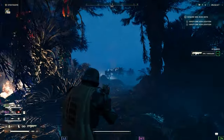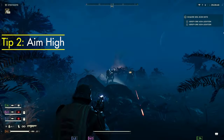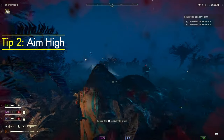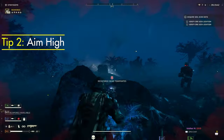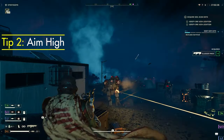Tip number two is adjusting your aim to be slightly above the target you want to hit. Unlike traditional guns in Helldivers 2, whenever you aim this weapon slightly above your target, it's going to enhance the weapon's performance, allowing for more precise hits and effective enemy engagement with the targets you want to hit.